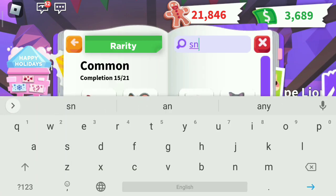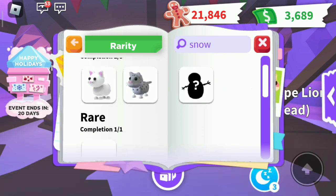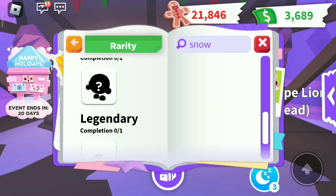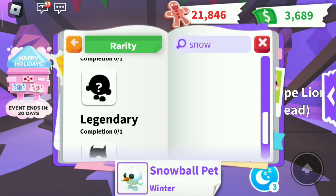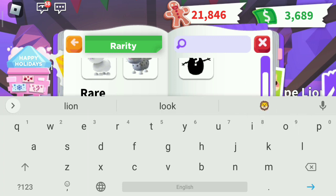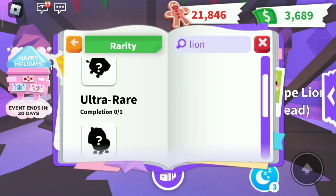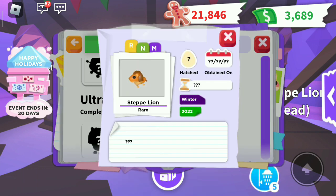Let's see both of them in the journal. I think the snowball would be green — yay, it is green! Now let's see the lion. It could be blue — oh, it is pink!